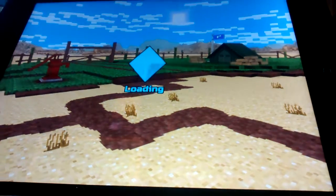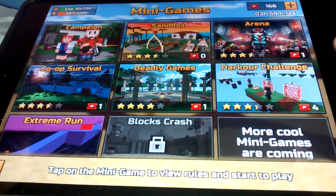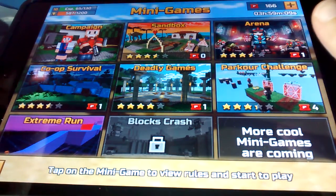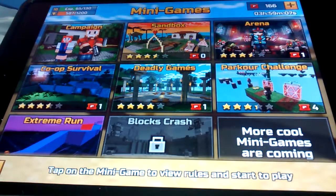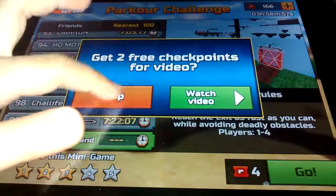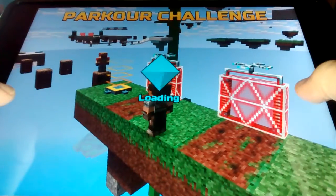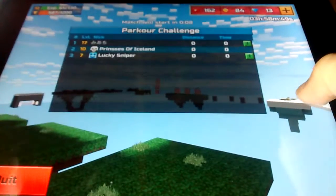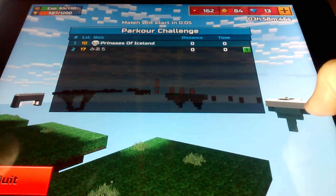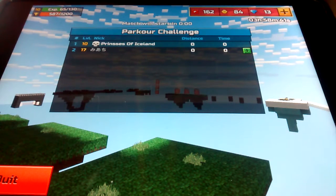You get coins per level, but if you want to do it again it won't give you coins because you've already done it. You can do parkour, cop survival, deadly games, arena where you start with guns and earn more, and sandbox where you can just fly around. I'm going to try the parkour challenge and get a green extreme run — this parkour challenge is really hard.